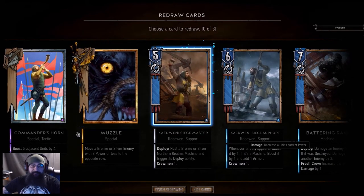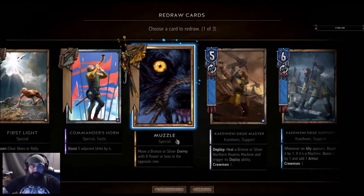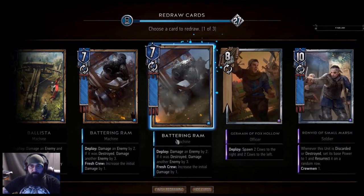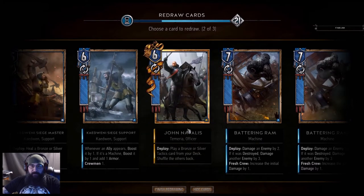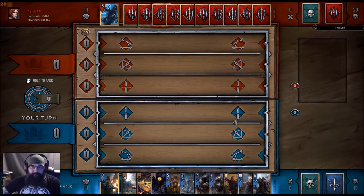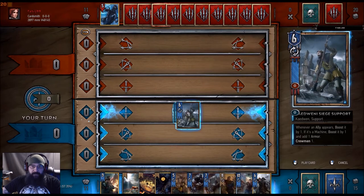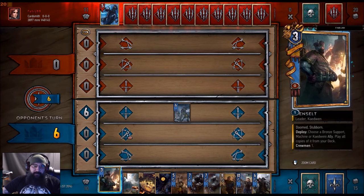If he has the Wild Hunt guys that summon them, I don't think I want three of them — that seems a little obscene. One ballista. Keep that First Light — they usually have four weathers and even some gold weather. Let's drop the ballista for right now. John Natalis so we can drop Commander's Horn. ADC will pull Thaler currently, which kind of sucks. Turn one — play the siege support and let it get Muzzled. If it doesn't get Muzzled, we Henselt immediately.